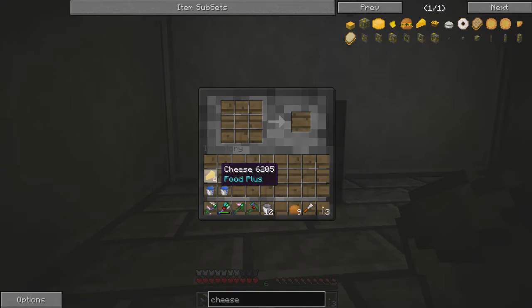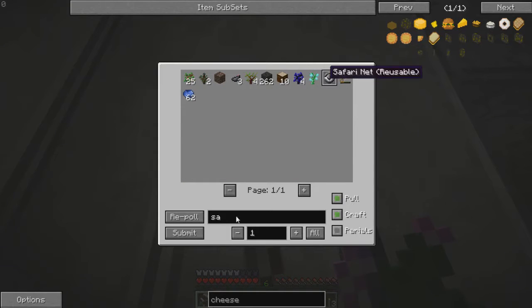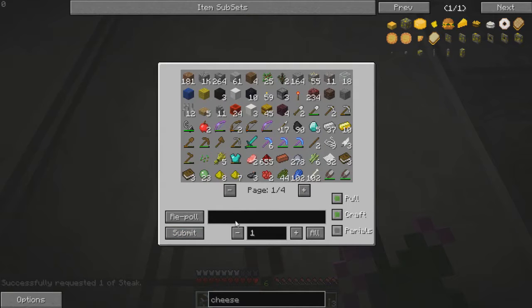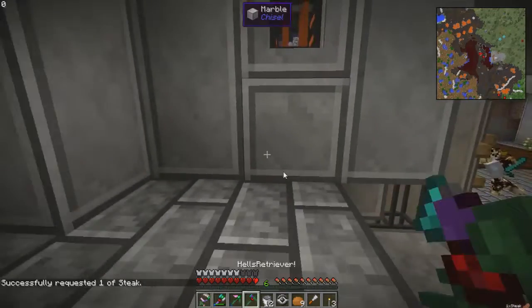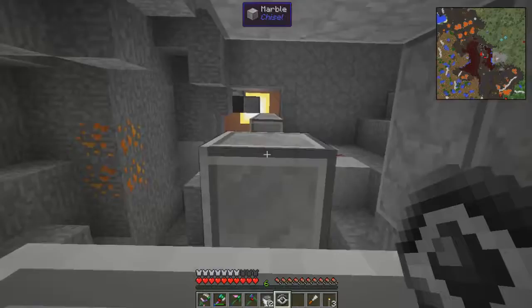We have nine of those. Oh no, don't tell me he took the safari net - that took me ages to get. Okay good, he didn't. I finally got one piece of steak off - do we have any beef? A piece of beef jerky, that's what we got. Looks like I'm going to have to bring cows into my base - I'm going to go get some cows, put them in my base and start breeding them.